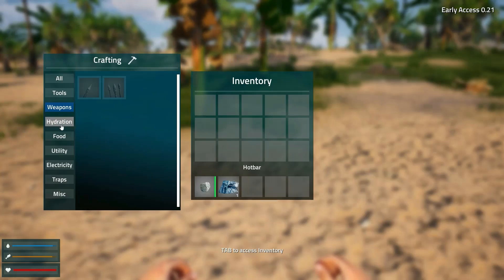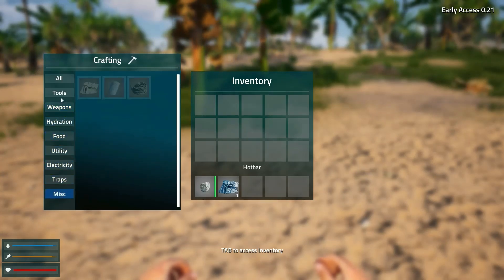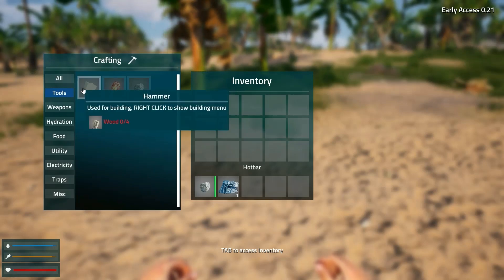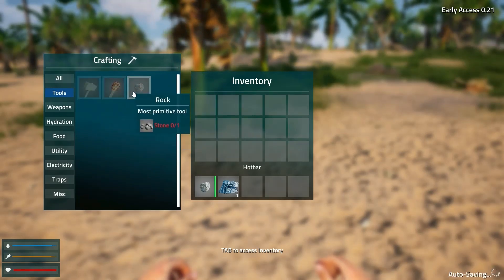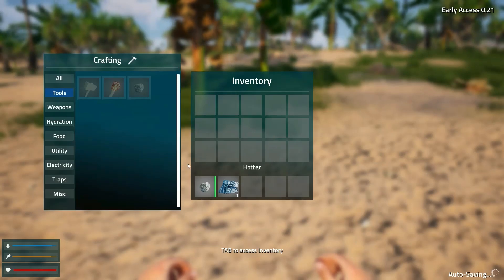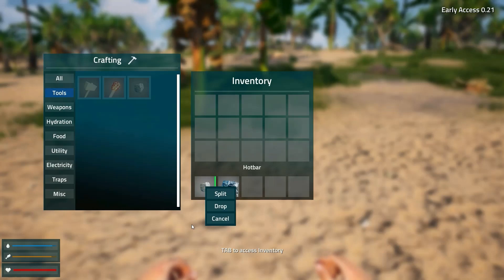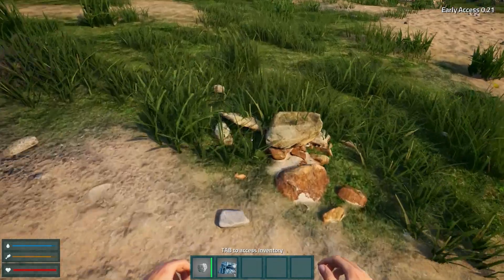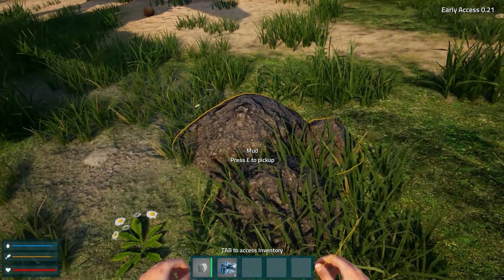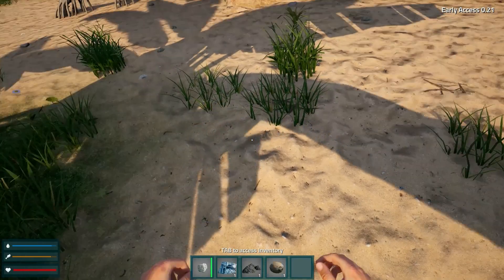So you've got weapons, hydration, food, utility, electricity, traps, miscellaneous. A hammer — I need four wood. A torch, a rock, one stone. Right click — I can split it? No, that's crafting. I think I've got to find food and water. I picked up some mud and I've got a coconut.